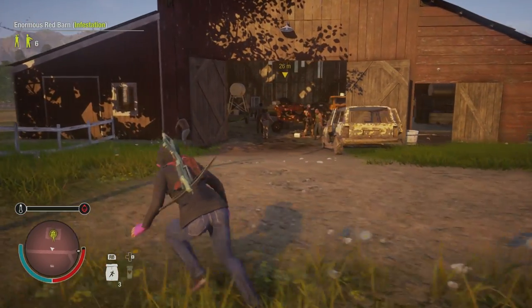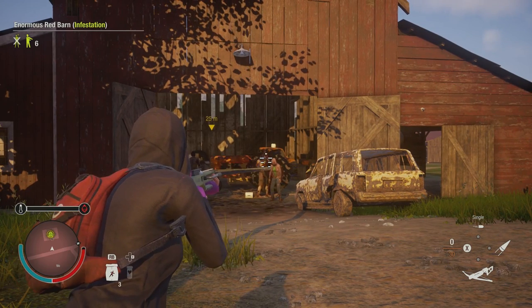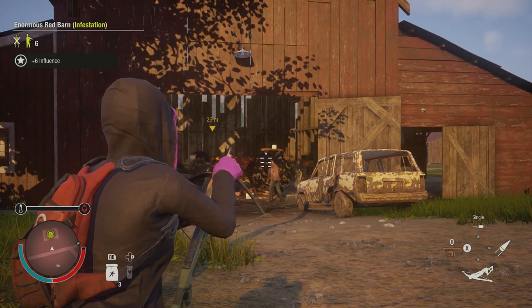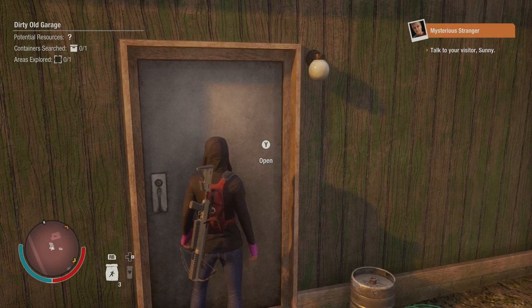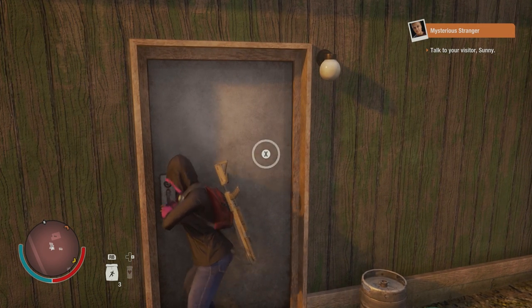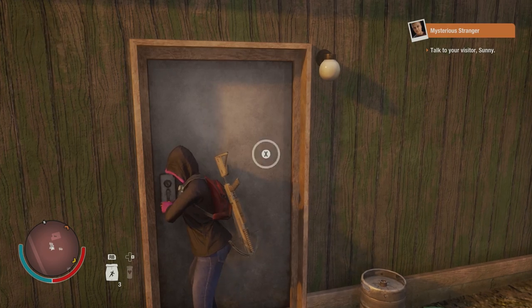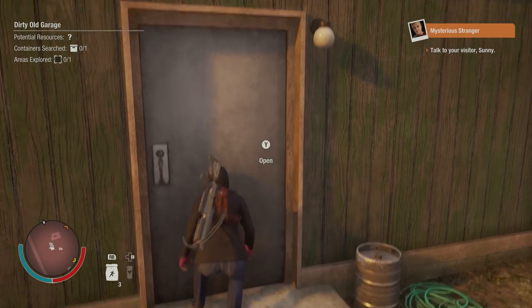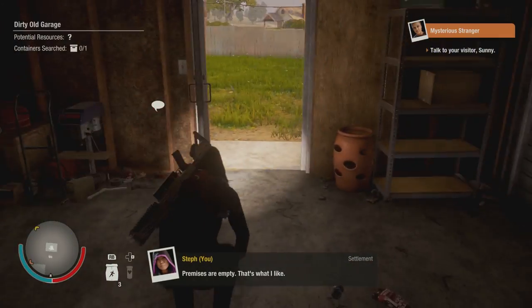Sprint while crouching does exactly what it says — lets you sprint while sneaking around. This has synergy with the cardio skill Marathon, which allows you to sprint with no stamina usage when in light carry capacity, so you'll be able to sprint while crouched without using any stamina if you have both skills and you're in light carry. Lastly, silently opening locked doors means those doors you'd normally have to bash open can just be crouched and opened quietly.